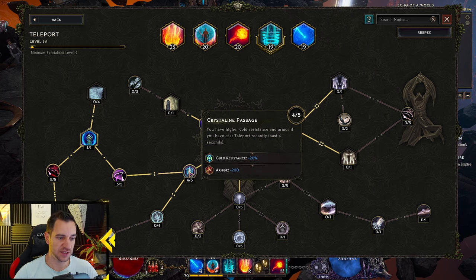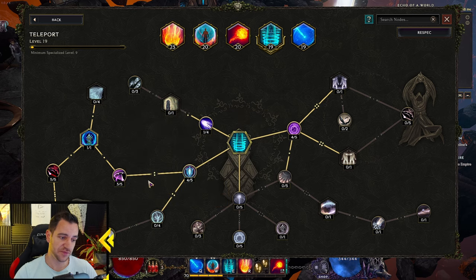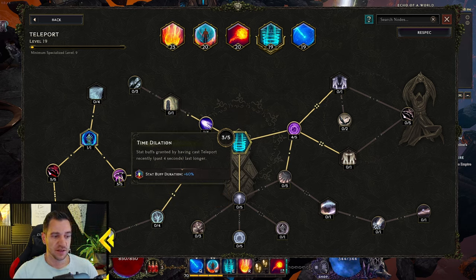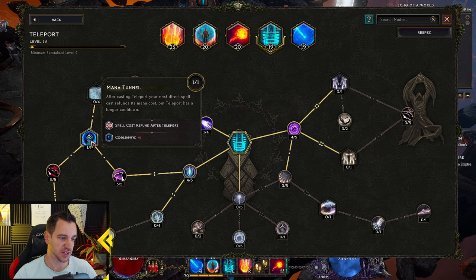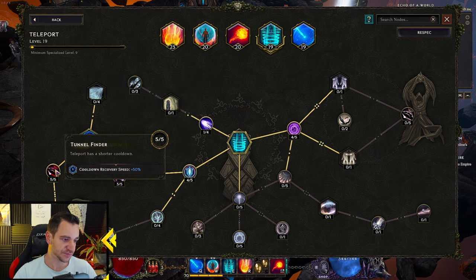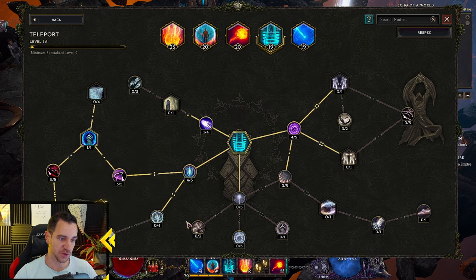Teleport is very simple in itself — that just gives you cold resistance and armor, fire resistance, lightning resistance, stun avoidance, because we need resistances. The sorcerer is very squishy. The set buffs stay longer — that's cool. When you teleport, the next cast is free — but since you are mostly casting fireball which is free, it doesn't really do much. But you can play around with it — one meteor is technically free then if you teleport. Shorter cooldown — you want this, because otherwise the teleport cooldown is very long. And you cannot be stunned if you have cast teleport in the past four seconds, so that's pretty nice.